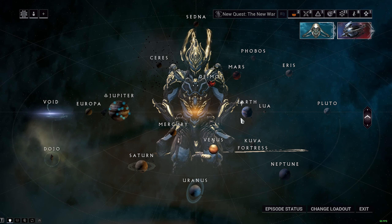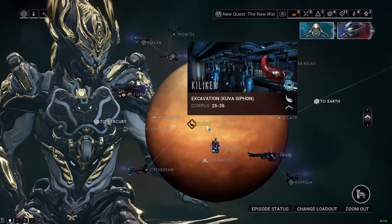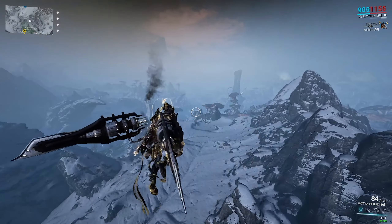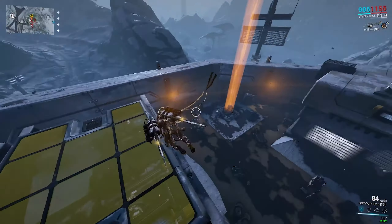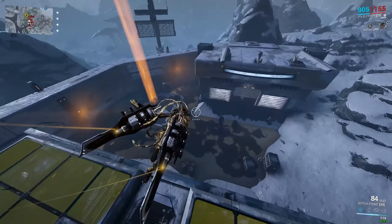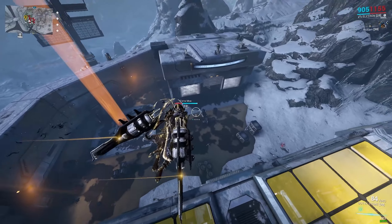If you stayed till now, I got a bonus for you — a second way to level up your arc wing, which is Orb Vallis. Once you're here, get on your arc wing and look around for places where they have this yellow-orange beam. You'll need to find a key from one of the enemies and put it in the device there, then defend it until it's done.